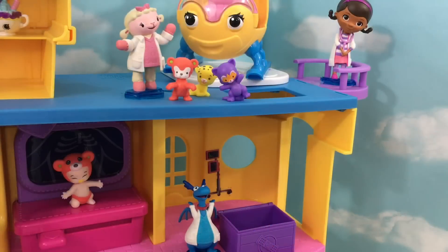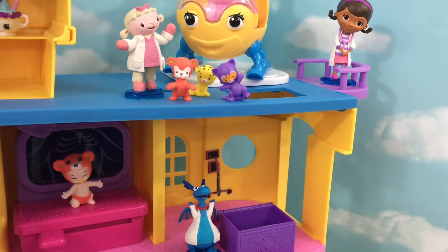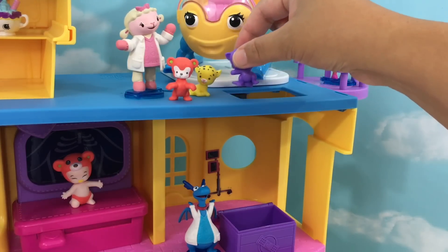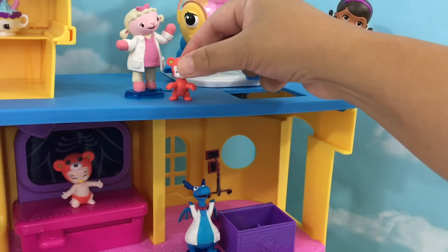Next, we drop our pets down to our toy box on the second floor where Stuffy is waiting. And you know what, guys? This is just pretend play, okay? This is not how they do it. Let's drop Bingo first. Oops! Next, Specs. And Forest.